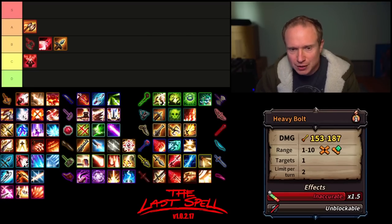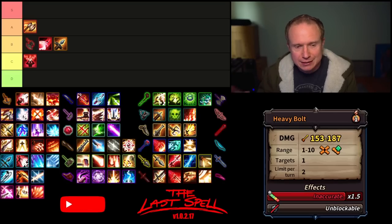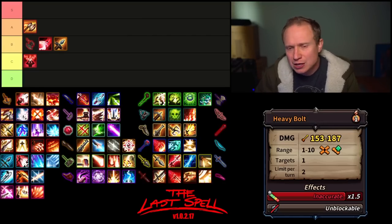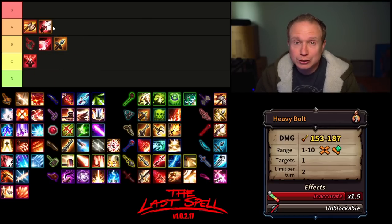Then we have Heavy Bolt, which I actually like a lot on the Crossbow. Despite being an orthogonally limited attack that can only attack on straight lines, it has good damage, hits staggeringly hard, the inaccuracy feels a lot less impactful there, and it's unblockable. For that reason, I actually think this is my favorite piece of the Crossbow's kit — it can be a really good early game tool for taking out tankier early enemies like splitters.